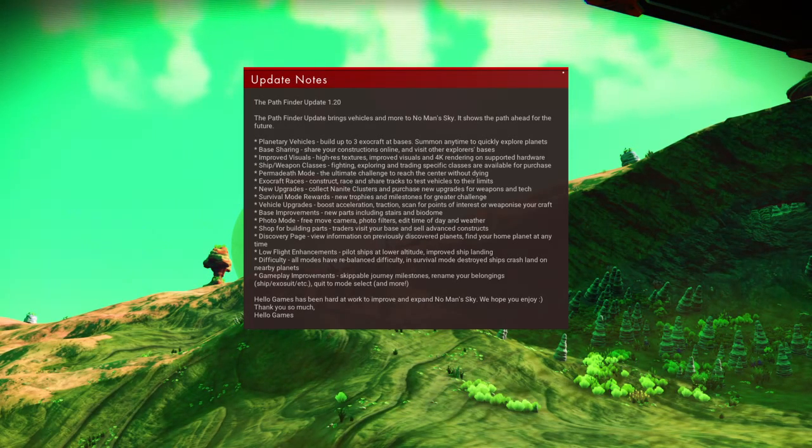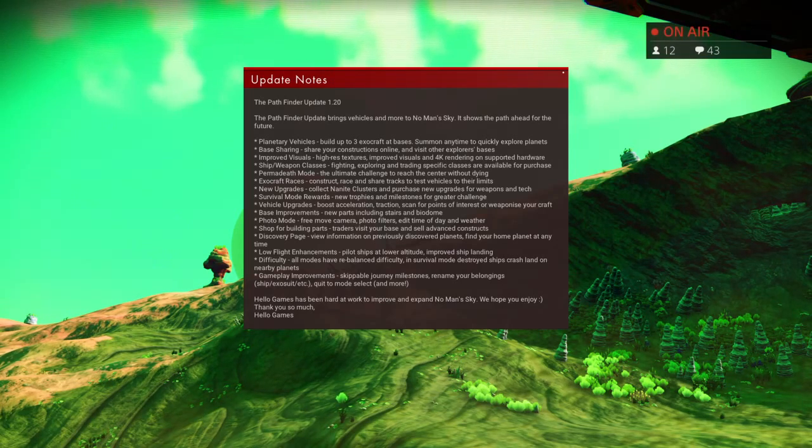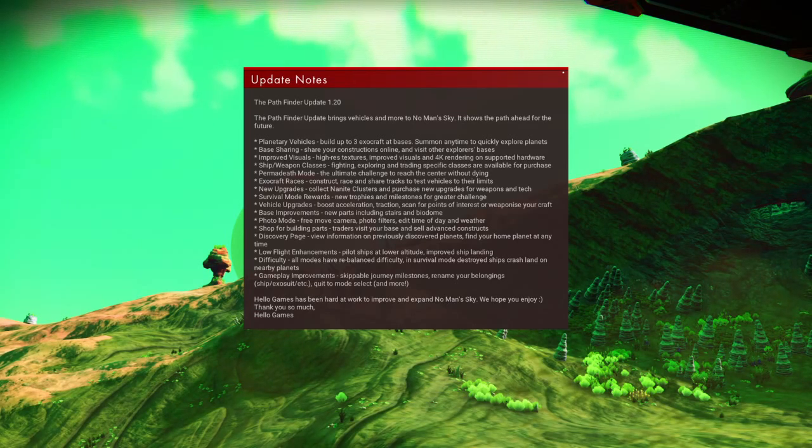New upgrades: collect nanite clusters and purchase new upgrades for weapons and tech. Nanite clusters are a new form of currency they've added. Survival mode rewards: new trophies and milestones for greater challenge. I've heard there are new trophies in the game to unlock — that's good too.